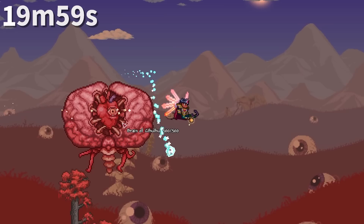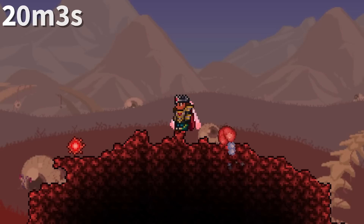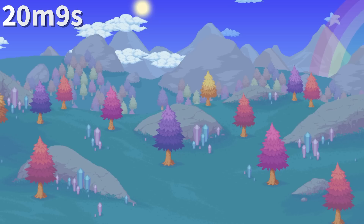The Brain of Cthulhu on Journey Mode difficulty has the only boss health value that is 3 digits, at only 500% health for the last phase. Due to the Crimson Heart emitting blood, turning off blood and gore just makes it look like it's steaming.